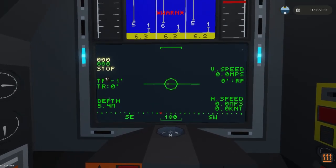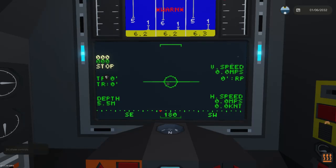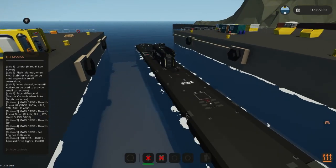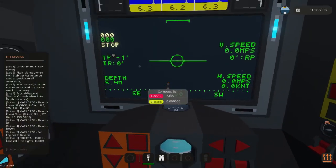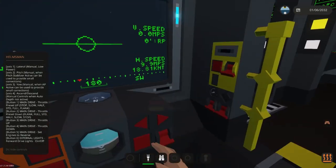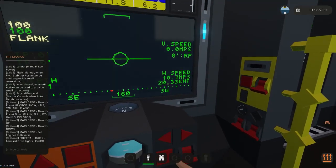In order to control the throttles there are throttle presets. Throttle presets are: stop, slow, half, standard, full, and flank. So let's get going and move us out at flank speed. I'm pressing the control to ramp up and we are at flank speed, which should bring us to about 20 knots.